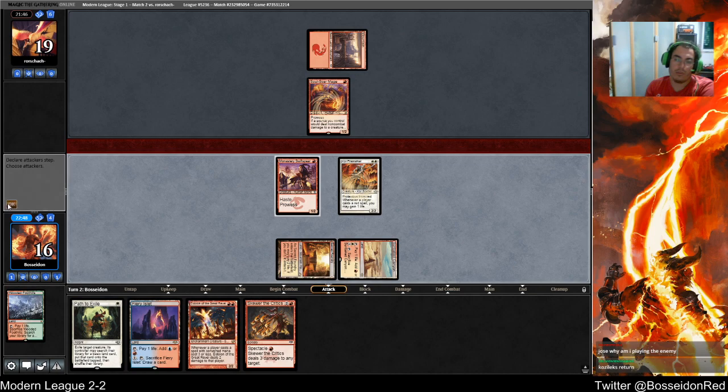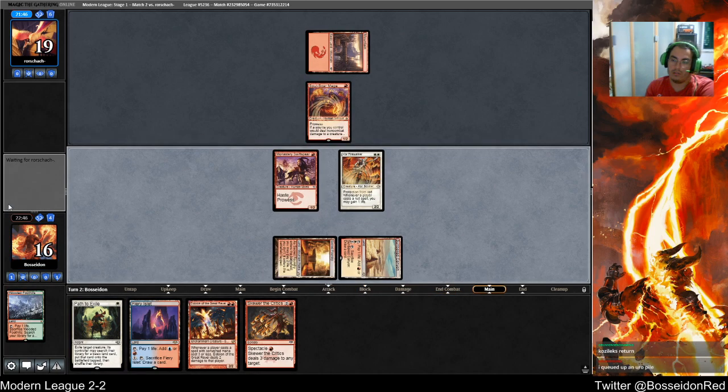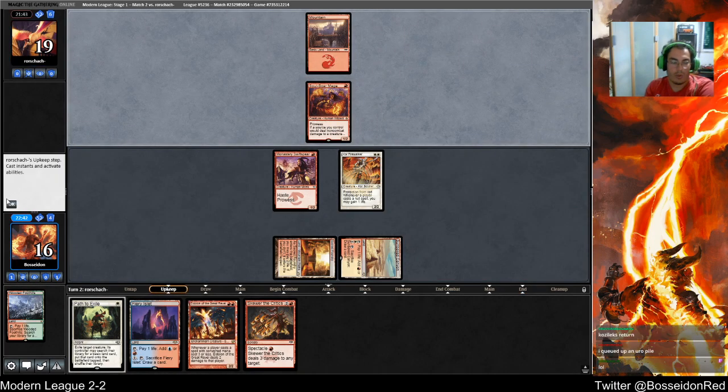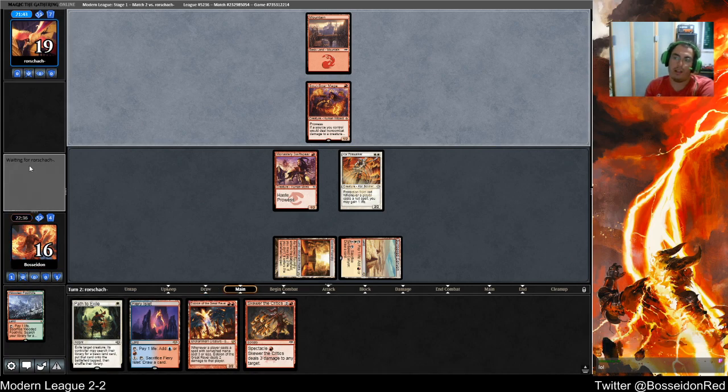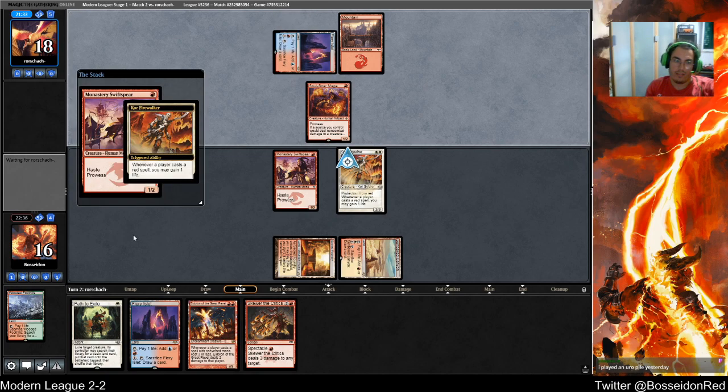Oh yeah, they played Kozilek's Return — I always forget that one. You queued an Uro pile. Well, you're not thinking about that properly — you add like two Uros into your Amulet deck and you're an Uro pile. So you're obviously the best deck in the format because you're an Uro pile, but you're still playing Titan.